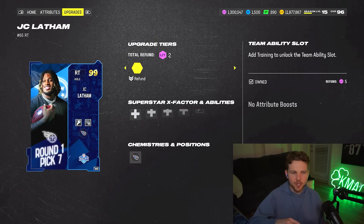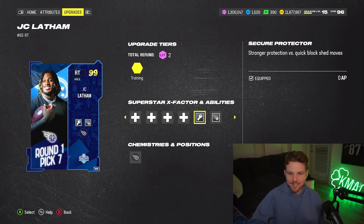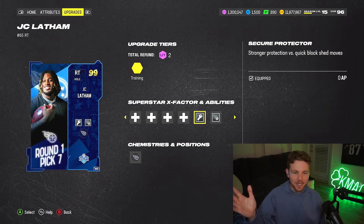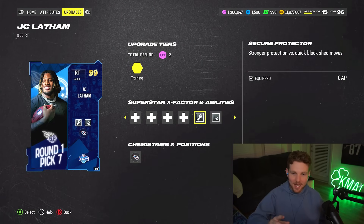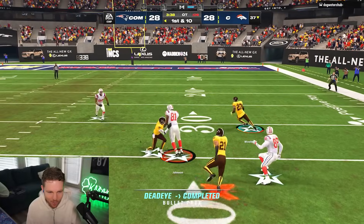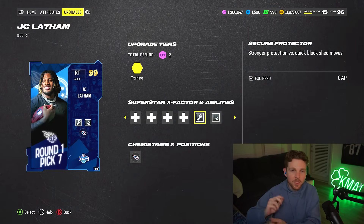JC Latham is a must-have card — he's around 600K, which isn't crazy expensive, definitely a little pricey, but Secure Protector for free and Nasty Streak for free as well. This is the best offensive line ability in the game, hands down. It counters inside stuff, Unstoppable Force, Colossus — basically any defensive line ability is completely neutralized by Secure Protector. JC Latham is one of the few guys who gets it for free, so you save AP and he's probably the cheapest of the bunch.